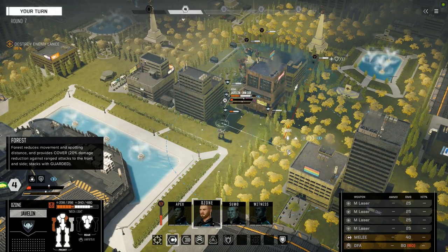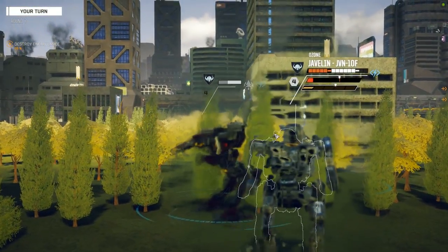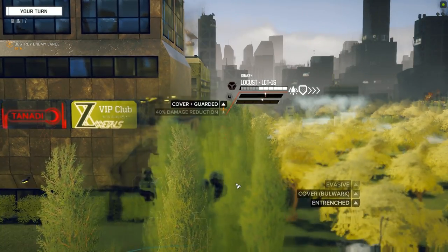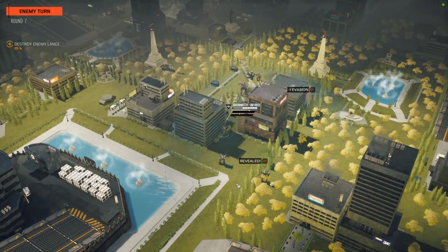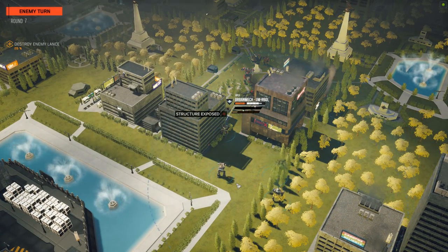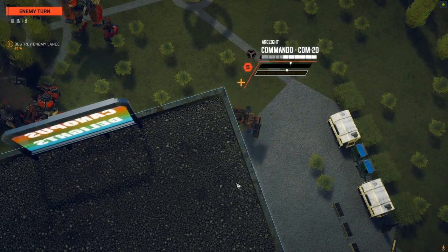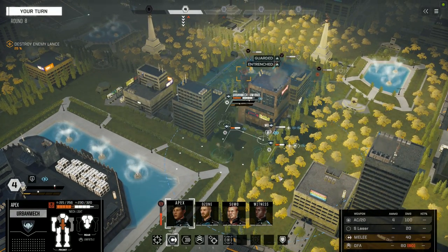Getting past the variants, we have two new mechs. The first is the Javelin, which comes in two variants: one has quad medium lasers, the other has twin SRM-6s with a single ton of ammunition. I normally really like SRMs, but I do not like the SRM version of the Javelin — it just doesn't have enough longevity in combat. The quad medium laser version, however, is actually very good and has surprisingly good heat management, allowing you to alpha strike with those four medium lasers fairly regularly outside of the hottest environments.